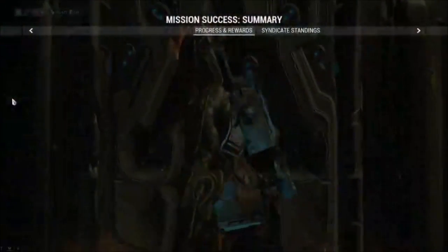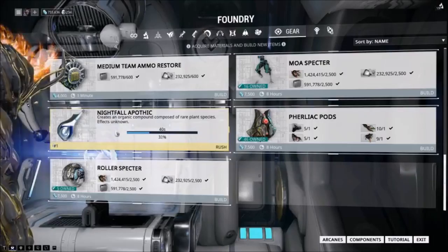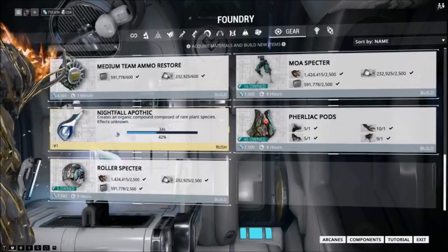Most likely you'll only have to come to this map once because you only need two materials, and usually in one toxic pool you'll find one or two. For me, just by going in once I found seven. Anyway, good luck hunting and hope you get your Titania!